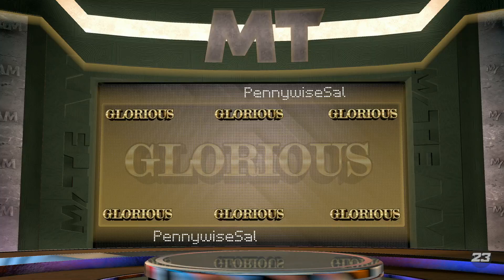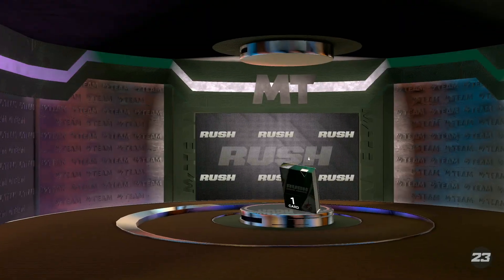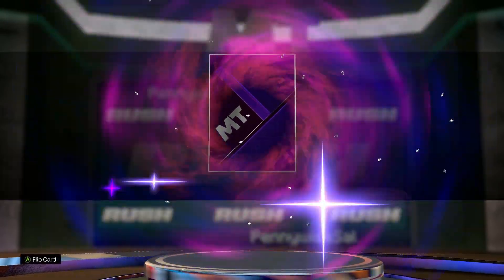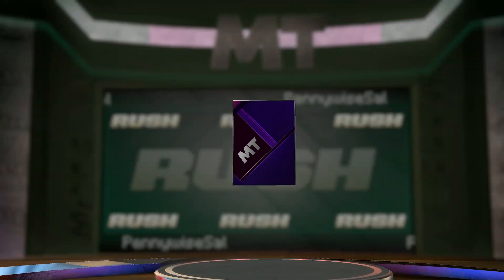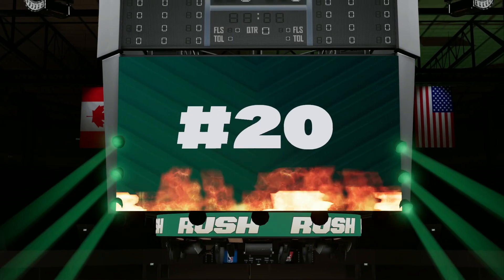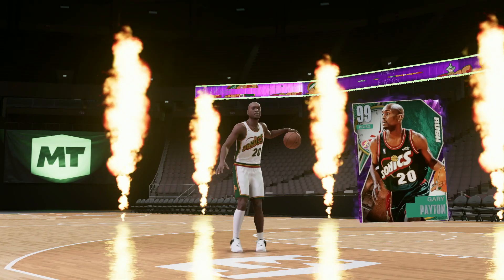Also got an emerald Desmond Bane, so not really good promo packs on my account. That's why I have a second account to go to, hopefully for better pulls. We do get a dark matter from rush pack number three — options are Draymond, Damar, John Morant, Gary Payton, and Bernard King. I really want Damar or Draymond. And it's going to be Gary Payton — maybe the worst, but still decent.